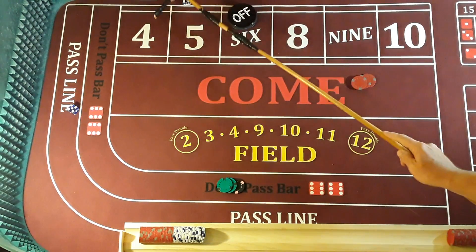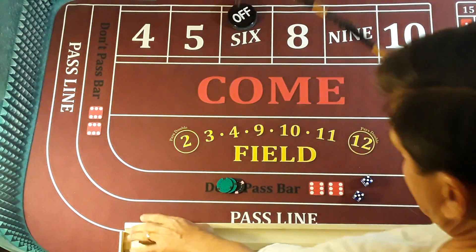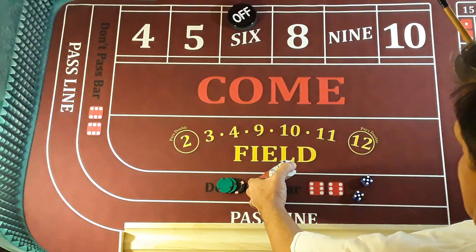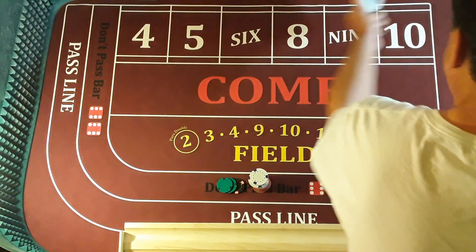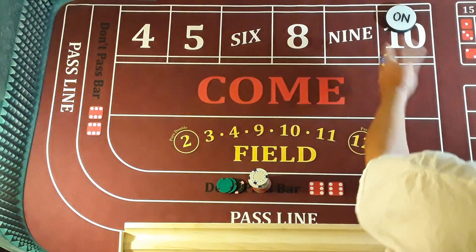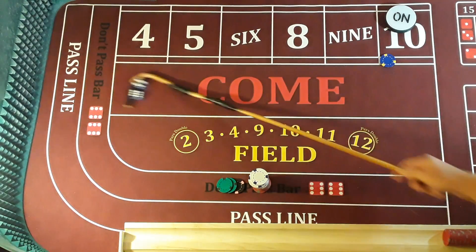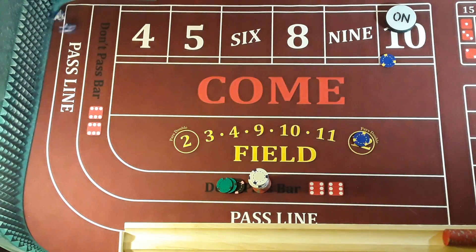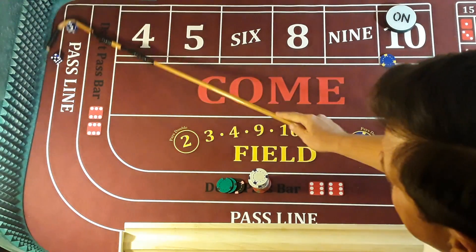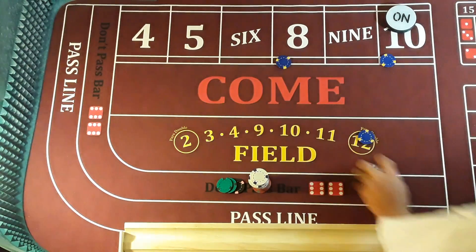Hard 10. There's an opportunity in freestyle. I've got $150 here — boom! On odds, right there. There's our odds. Point is 10. When I freestyle, especially in Vegas, I get into trouble — I get into big trouble. Here we go. Eight, easy. Started with $500. As you can see, we're done.